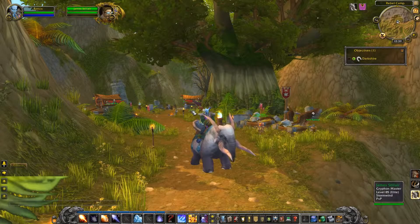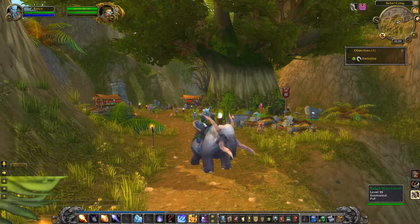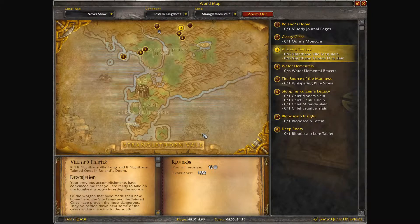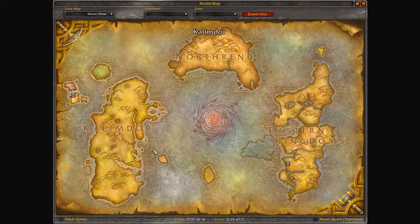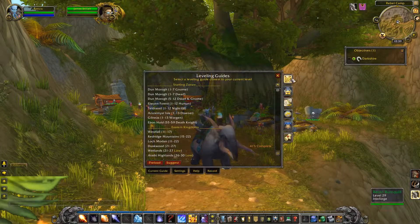Now let me show you how it works. In this example, my character is a level 25 Draenei mage currently in Northern Stranglethorn in the Eastern Kingdoms, and I want to begin questing in Kalimdor. So I'll select the Ashenvale guide, which is correct for my level. Normally the only instruction you get is a single waypoint to the location, and it's up to you to figure out how to get there.